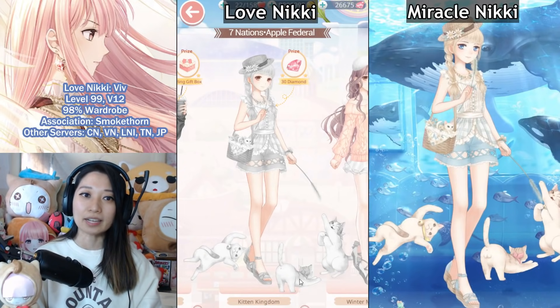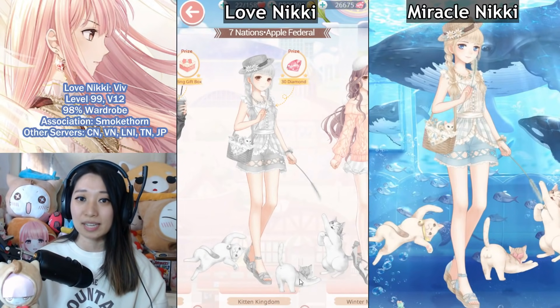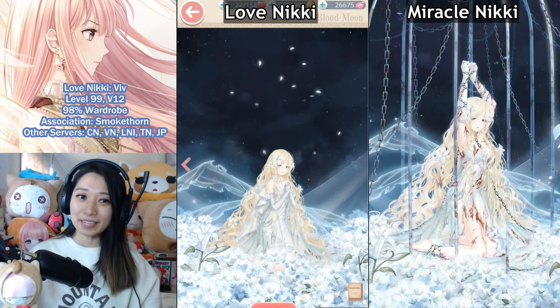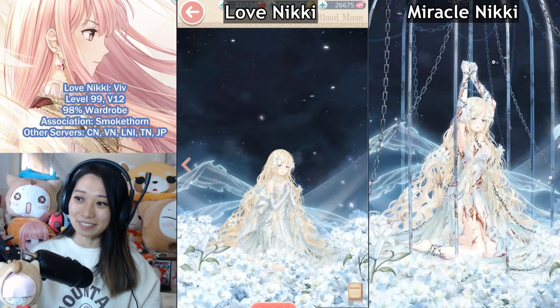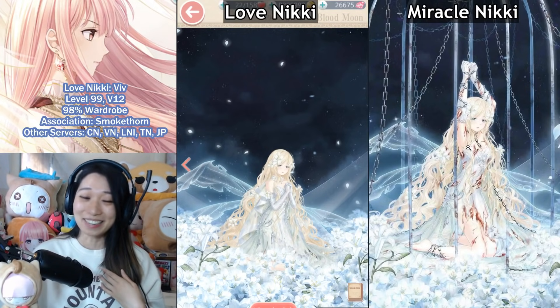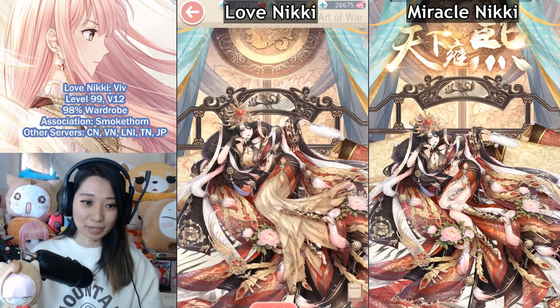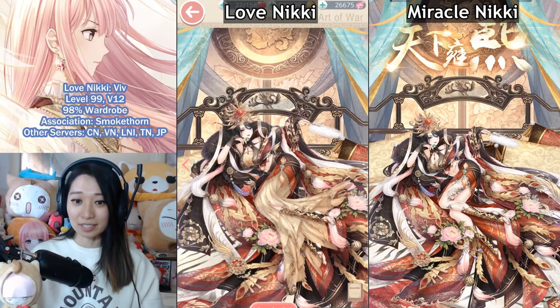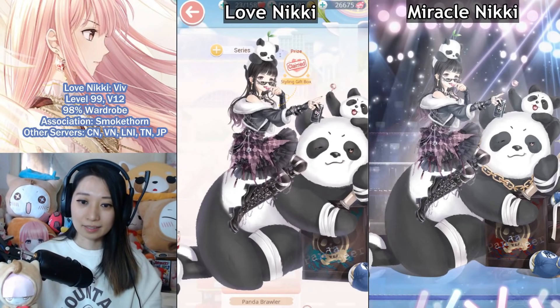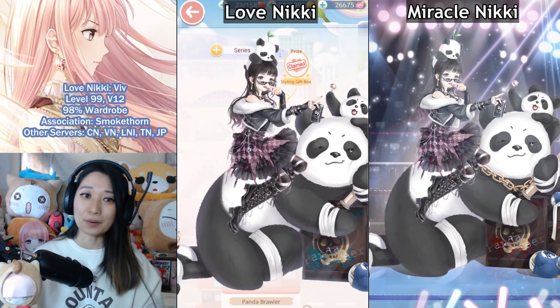In this video, I'm only going to focus on differences. I'm going to exclude suits that were censored but now look the same across all servers — such as Flickering Pistol, which is no longer BDSM. As you can see in the Miracle Nikki version, there is a cage and chains, and there is blood and gashes involved. I can see why it got censored. Prosper's Rain, as you can see in the old Miracle Nikki version, has a lot more cleavage and a lot more thighs showing — now everyone has the Love Nikki version. And Panda Brawler used to have blood splatter and a chain around its neck, but now all versions have the Love Nikki version, which is blue paint and no chain around the neck. That's a video for another time.